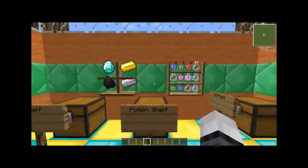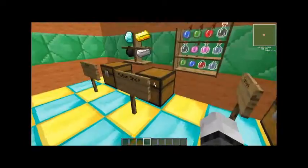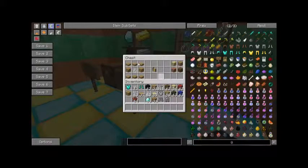Next is the potion shelf, which you can just put your potions in. It's crafted really easily - just wood, empty glass bottle, and slabs. It can also be made in all the wood colors.